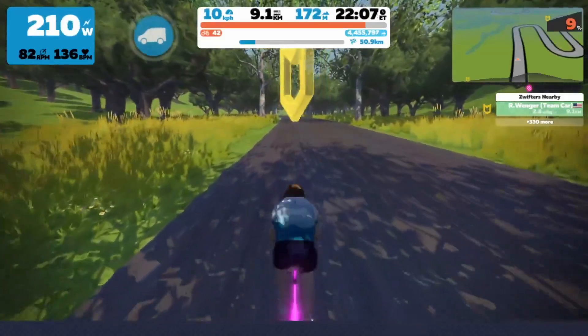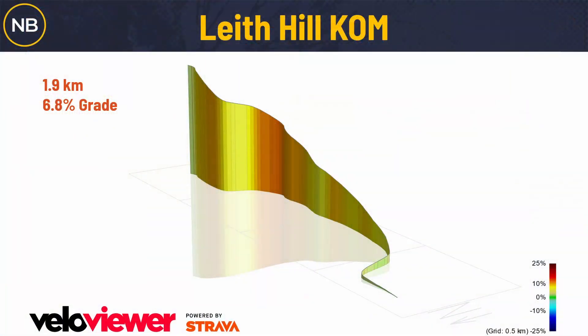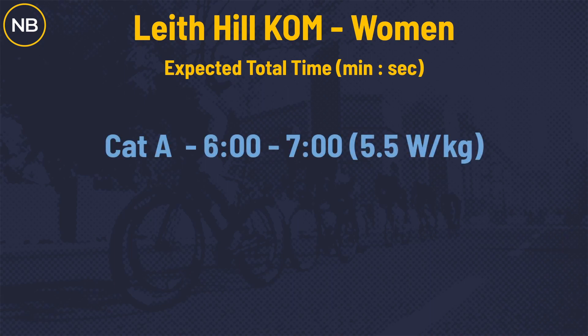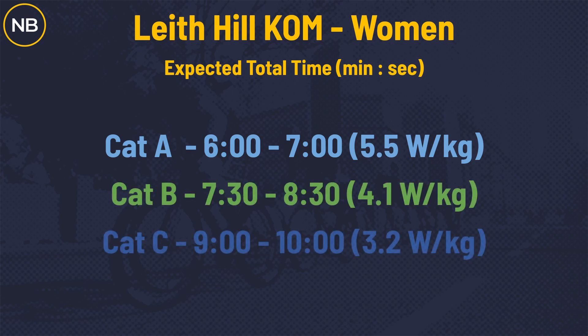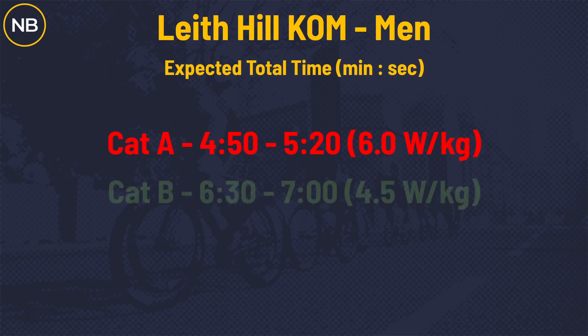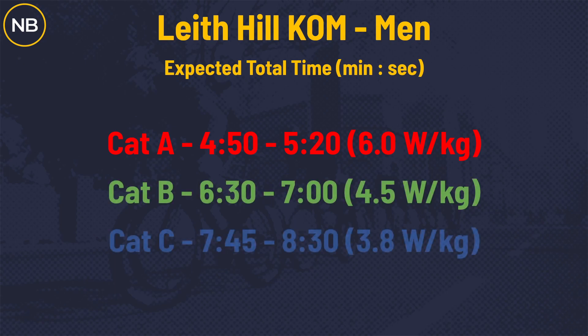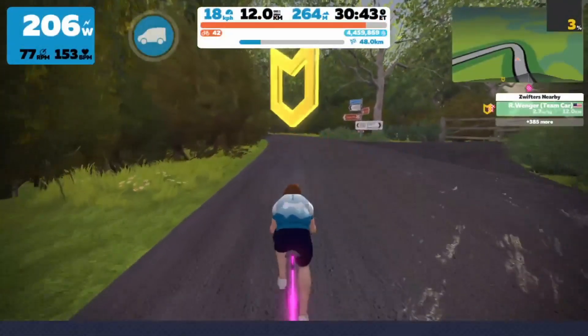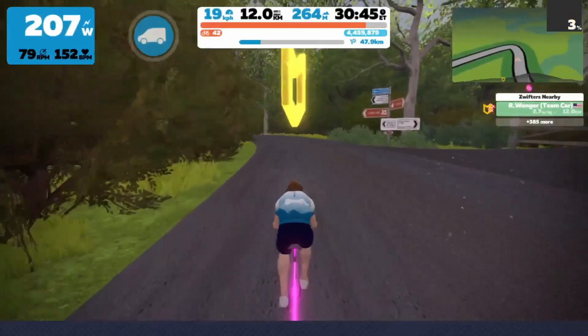Leith KOM: 1.9 kilometers with a really long lead-in and 6.8% average grade. Expected times for women: Cat A about the same as Fox Hill, 6–7 minutes; B's 7:30–8:30; C's 9–10; Cat D 10–12. For men: Cat A 4:50–5:20; B's 6:30–7; Cat C 7:45–8:30; Cat D 9–10 minutes.